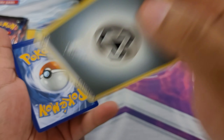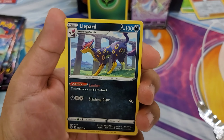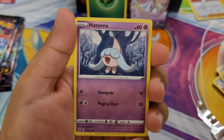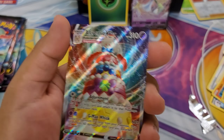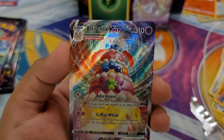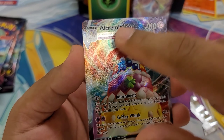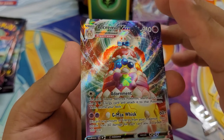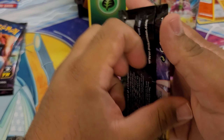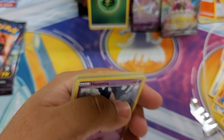One, two, three, and then yeet the metal energy. Hopefully we can get something really good. Team Yell Grunt, Flaaffy, Sonia, Potion, Vulpix, Rolycoly, Kakuna, Hatenna, a reverse Victini. Woo! An Alcremie V-Max! Look at the beautiful texture, the circle pattern around it — it's a full art. We got two holos and one reverse energy. This is looking to be a really good pack.